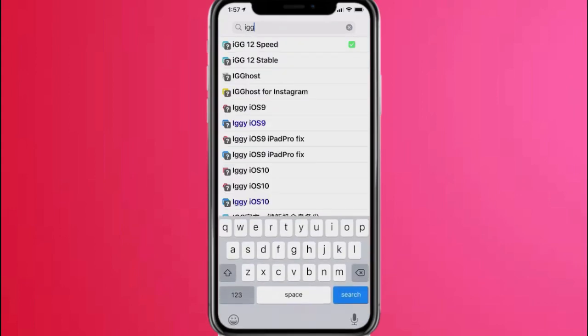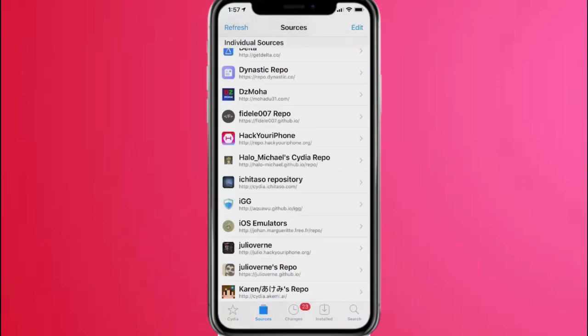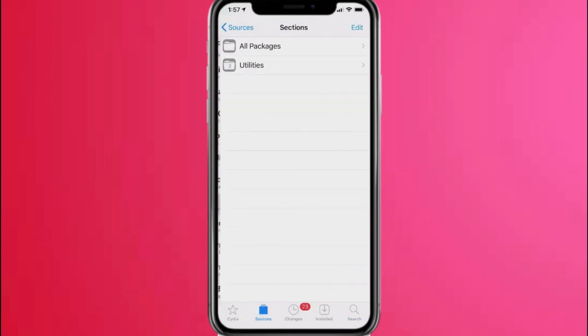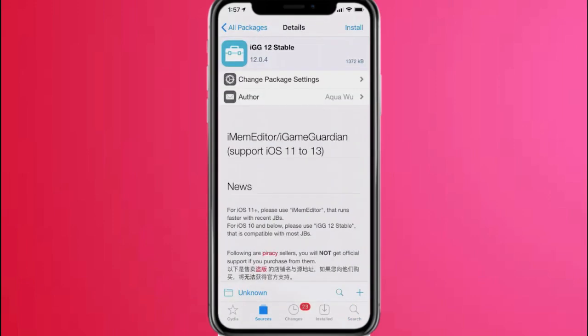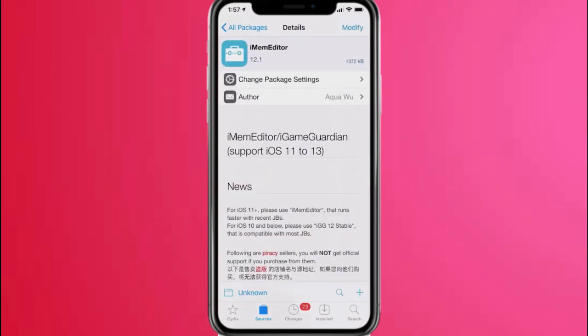That gets rid of version 12.0.4, but if you still want it you can go to the source right here and accept that source. You also have the other one — IGG Stable version 12.0.4 — basically the same exact thing. This one works for iOS 13, this one is good for iOS 8 to 10, and this one is for iOS 11 to 13. Most of us are on iOS 13 or higher, probably on the 13.5 jailbreak.